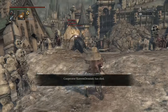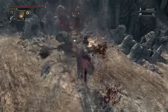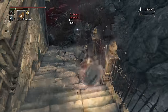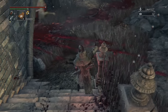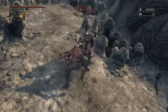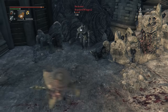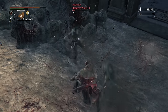The uncharged R2 is going to be a wide slash from left to right with a slow recovery. It sort of looks like it grinds a little bit when it gets to the end of the swing, and it might — I never actually was able to test if it does grind like the charged R2 does, but it very well might based on how it looks. The charged R2 is an overhead swinging attack that has multiple hits and grinds your opponent — very powerful, very damaging, and very satisfying to land.